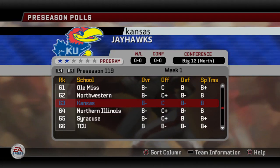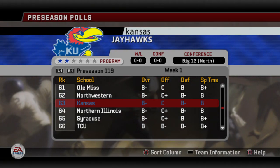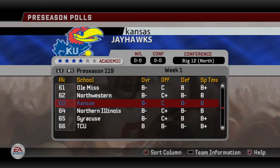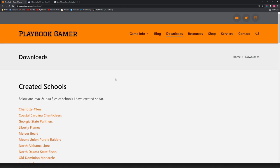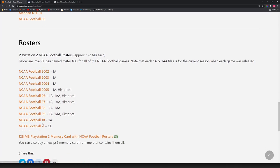In your first season of your dynasty with Kansas, you're going to start off 63rd in the country overall. Here we can look a little more at their roster — it's B- overall with a C offense, B- defense, and average special teams. Before we get to the particulars, if you go over to my website, click on Downloads and scroll all the way down, you have all the roster files for all of the PS2 NCAA Football games. This is great for people who run on an emulator like myself or have a Max Drive to convert files to PS2. If you don't have that option, you can buy a 128-megabyte memory card from me that's got all these files with plenty of space.